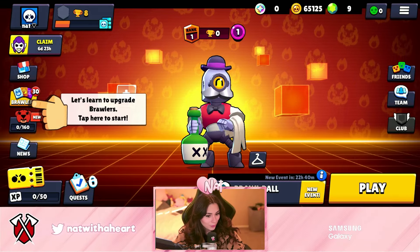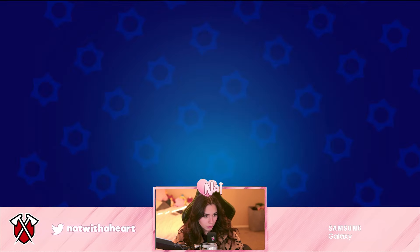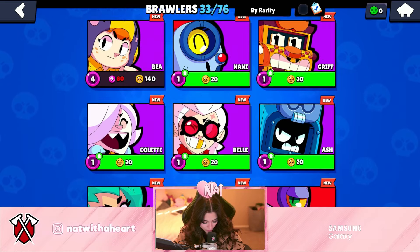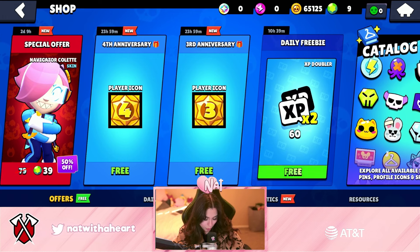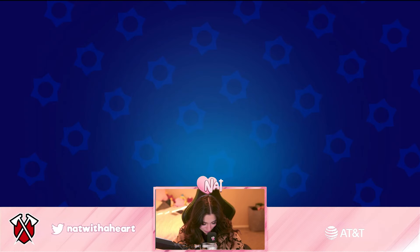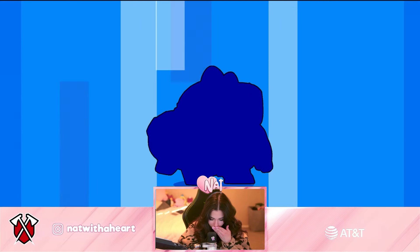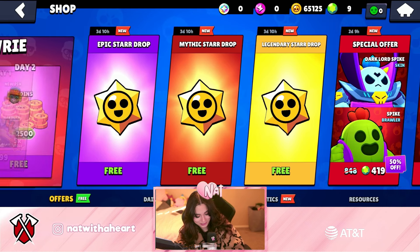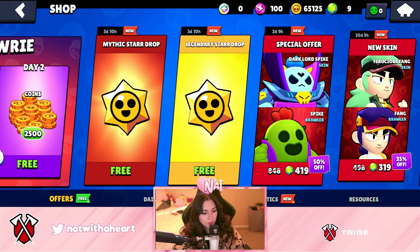Now we have another account that we haven't been on in a very, very long time. I'm going to play Mortis — wait, we already have Mortis. Mortis is not worth 100 credits, are you serious? He's definitely worth more than that. We have 33 out of 76 brawlers here. We do have Leon, which is crazy. We got some player icons to collect — I've been playing this one for a while I guess. Epic star drop — what are we going to get? Is it actually Buzz? This skin is a good one, thank you. Epic star drop, give us something good too.